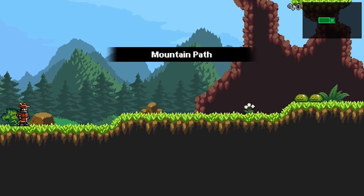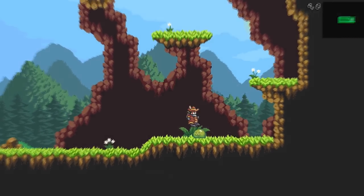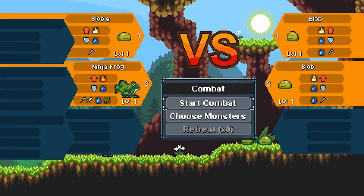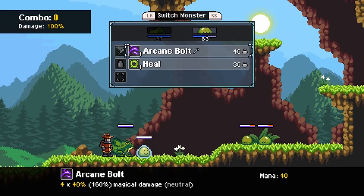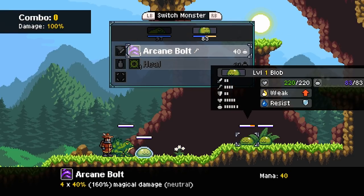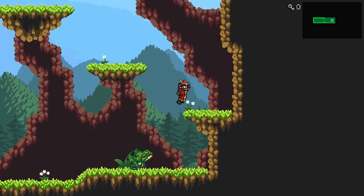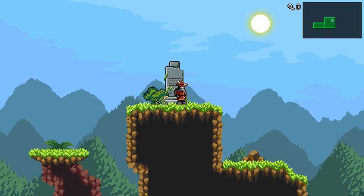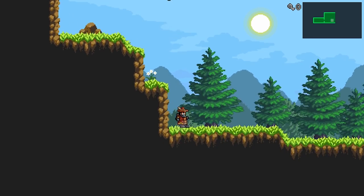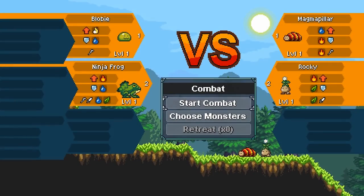The story is that you're trying to be the very best at monster collecting — you'll explore, fight monsters, raise your own, and try to become the best trainer there is. The gameplay is split between exploration and combat. Exploration plays out like your typical 2D platformer as you look for treasure, get around, solve puzzles, and so on. When you run into an enemy, you initiate combat.